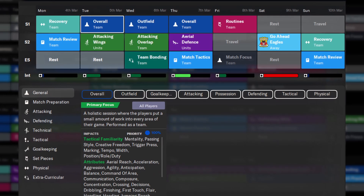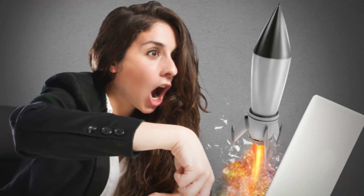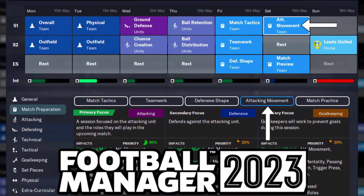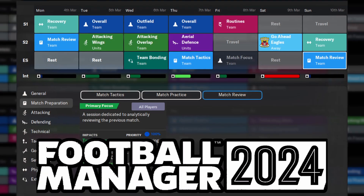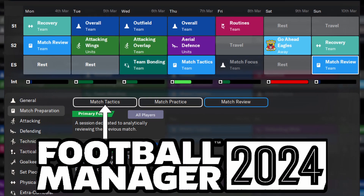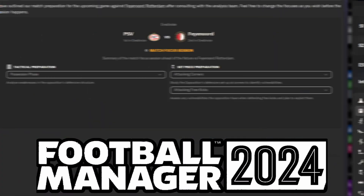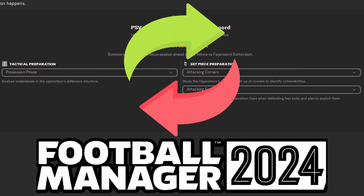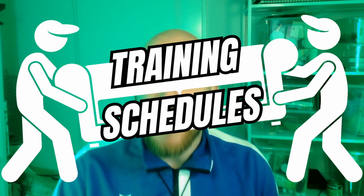Let's switch it up for change number five and look at our change in training options. A great way in the previous FM's to get a quick boost for your next match was to add match preparation sessions like attacking movement, defensive shape, and teamwork. But these have been removed in FM24, with the only available options now being match tactics, practice, or review. You do have the newly added match focus session though, which replaces this functionality and combines it with a set piece focus. So when transferring over your training schedules from FM23, be sure to take this change into account.